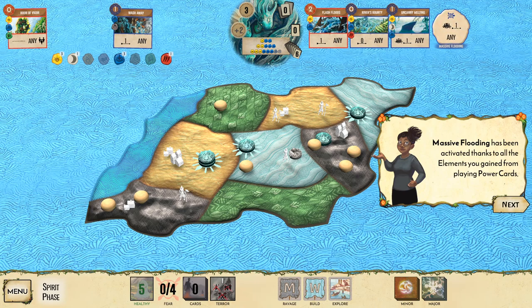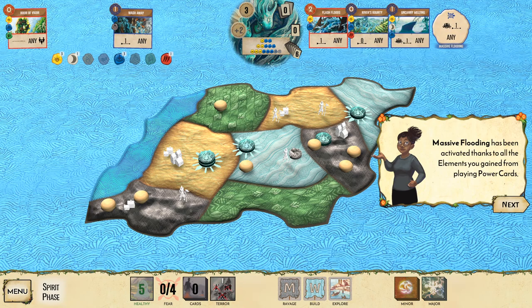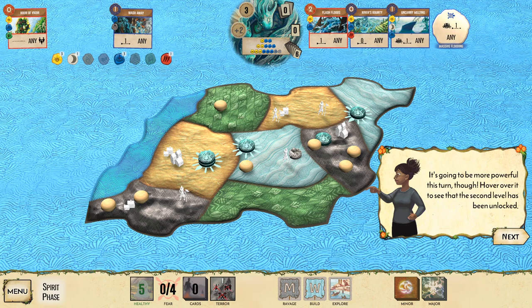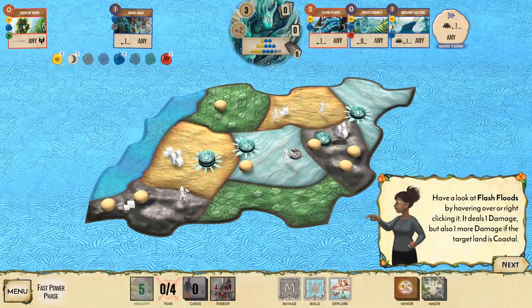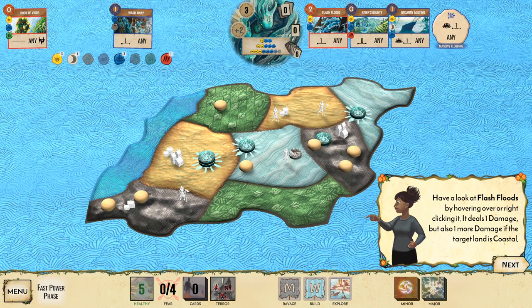There's a lot of strategy here — you're preventing them from building by pushing them into other lands before they can build. Play Flash Floods, River's Bounty, and Uncanny Melting. Only Flash Floods is a fast power. Massive Flooding has been activated again thanks to all the elements gained from playing power cards.